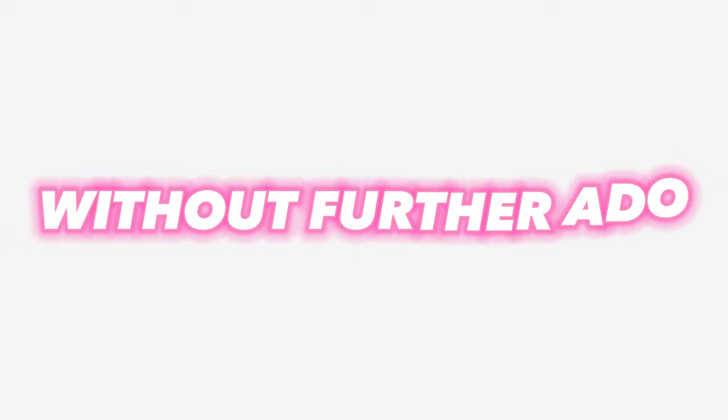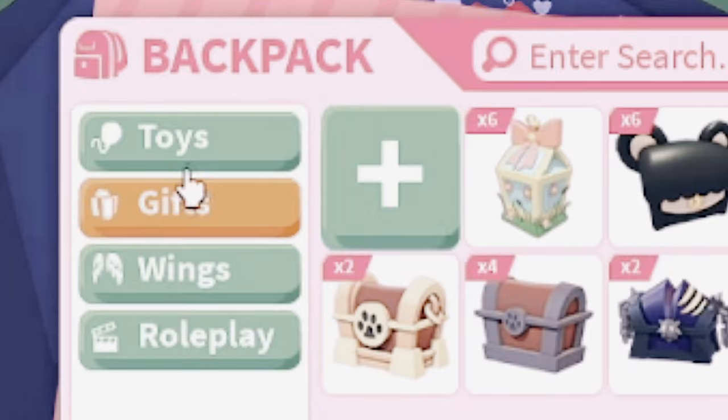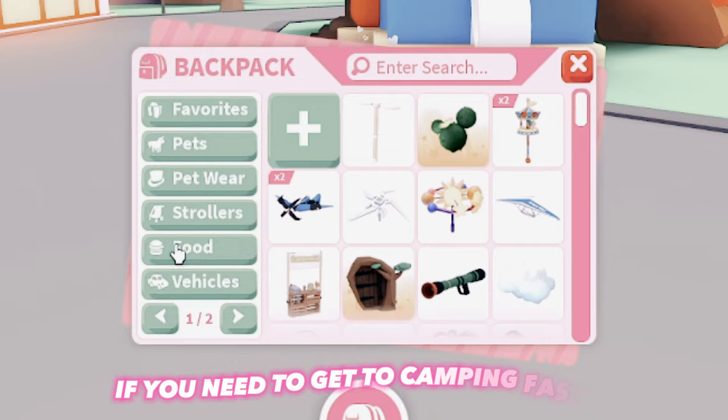If you want to get to places even faster than before, you can use your backpack to teleport. For example, you can teleport to gifts if you need to go to the school or the hospital. You can also teleport to the toy shop if you have the pizza task or the salon task. If you need to get to camping faster, you can just teleport to the farm shop. Little shortcuts like these can save you a lot of time.